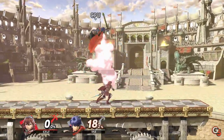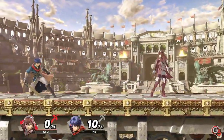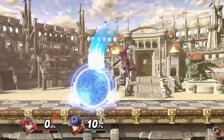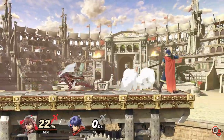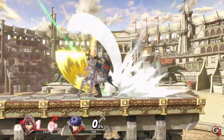Jumps are also really common actions out of shield and in the corner. Rolling away is often a great response after someone hits your shield, and if you feel like another attack is coming, you can continue holding shield or even go for a parry. In the corner, you can take your time and look for an opportunity to move forward or mix up between jumping, rolling, and attacking.